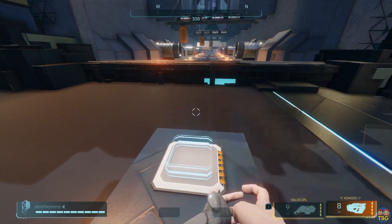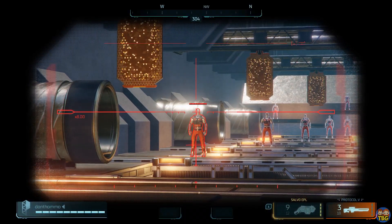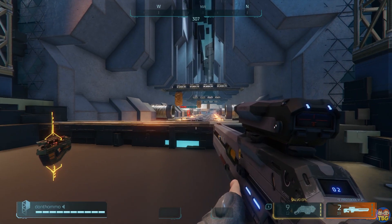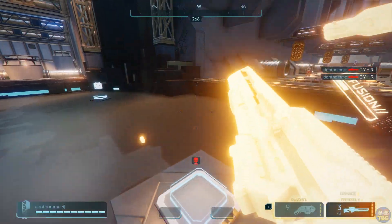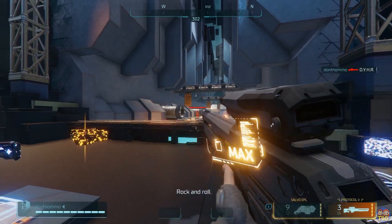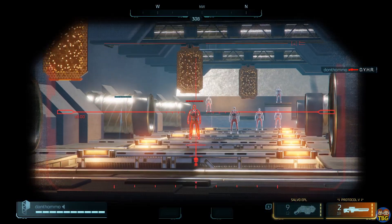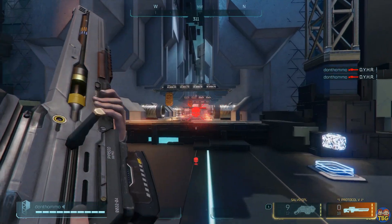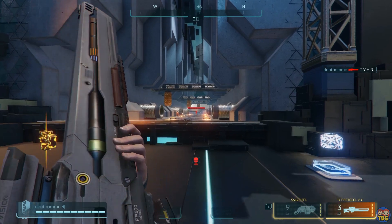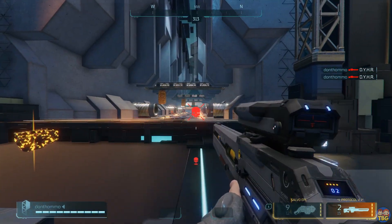Now onto the good stuff: the Protocol 5 single shot sniper. This is currently the only sniper in the game and is the most powerful single shot gun available. It gets a damage upgrade at every level of fusion, but even without any upgrades it can drop an enemy in two headshots. Once upgraded twice it can kill an enemy with two body shots, and once fully upgraded it can one-shot kill full health enemies with a single headshot.